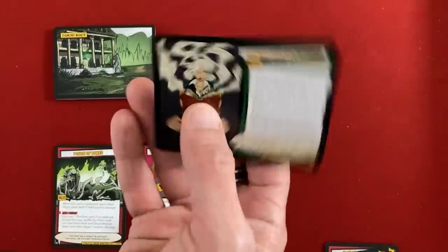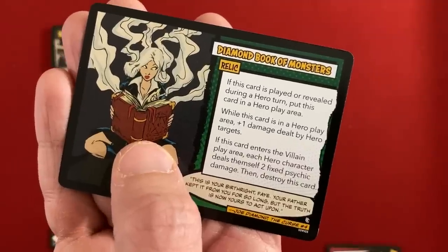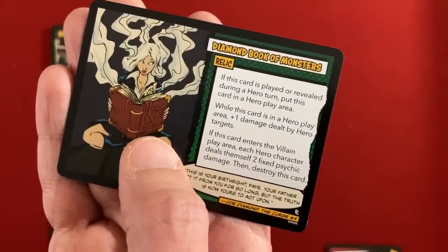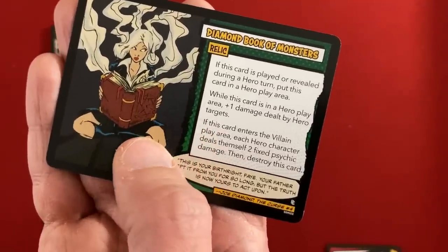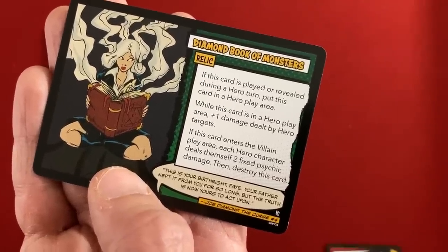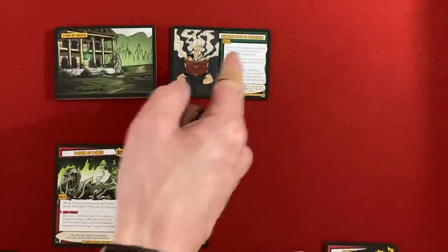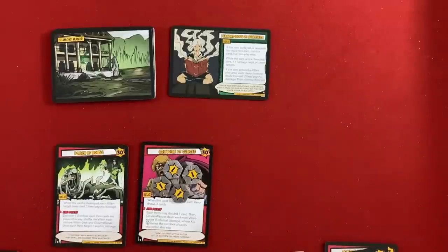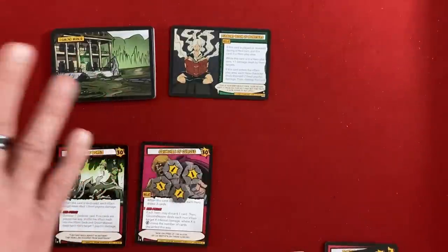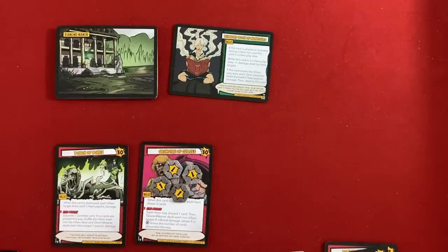Now the environment card: Diamond Book of Monsters — a relic. If this card is played or revealed during a hero turn, put it in a hero play area; while there, it gives plus one damage dealt by hero targets. If it enters the villain play area, each hero character deals themselves two fixed psychic damage, then the card is destroyed. There's no text right now to get it into either play area, so for now it just hangs out and does nothing.